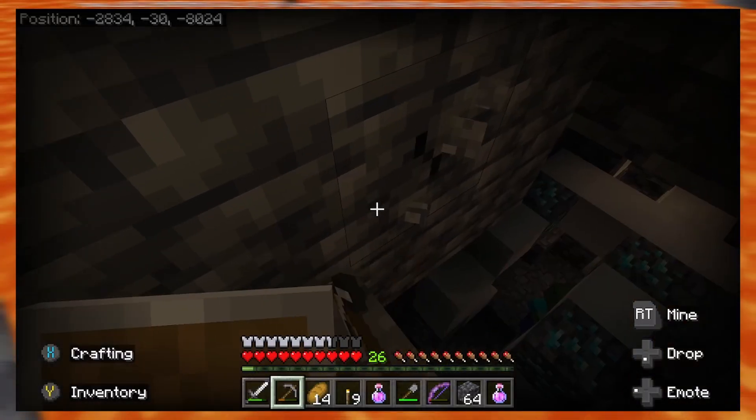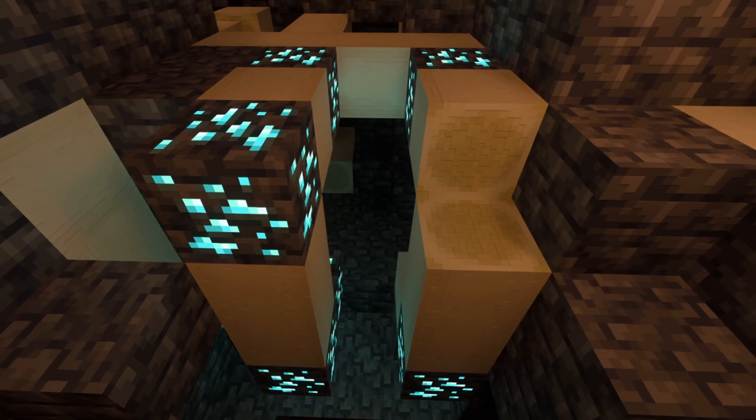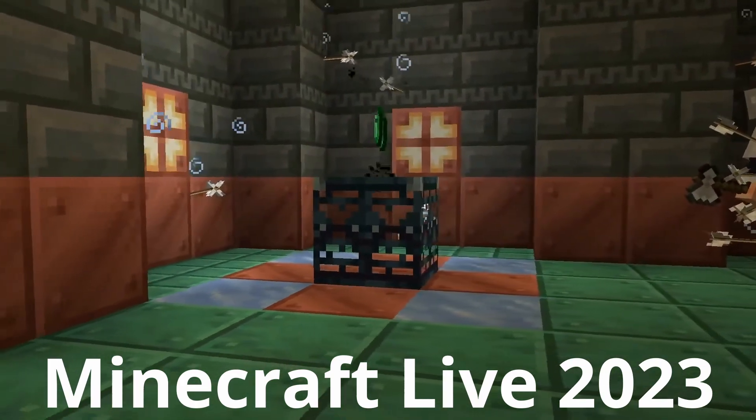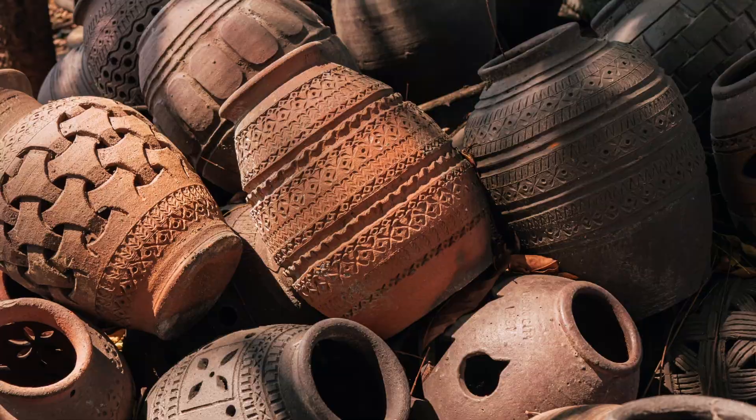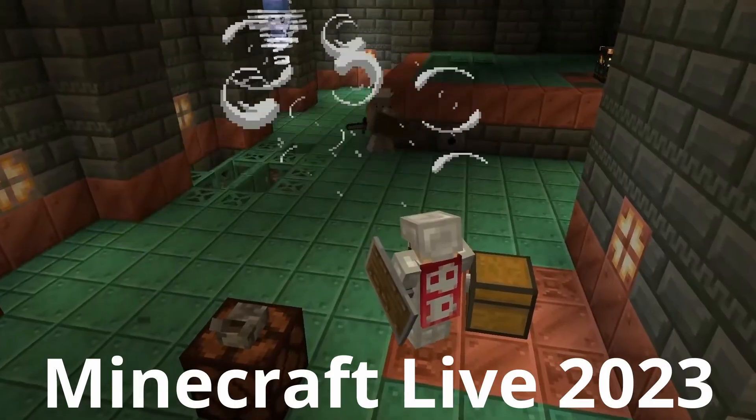During the review of the trail spawner, when the loot was spawning, did you notice the diamond? Not only will emeralds spawn, but also diamonds. And with the recent changes to decorated pots, the trial chambers look to be full of loot.